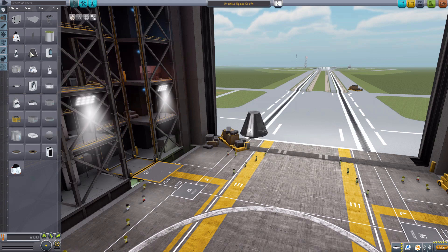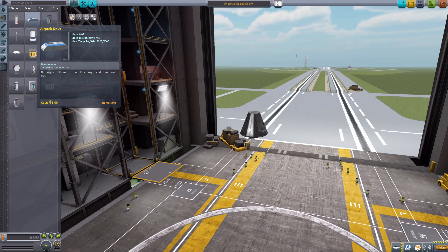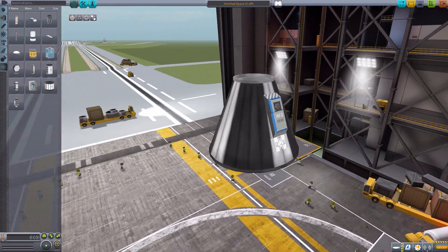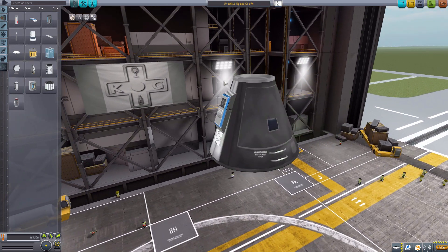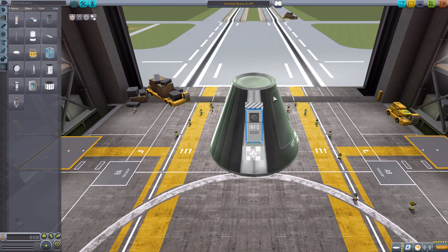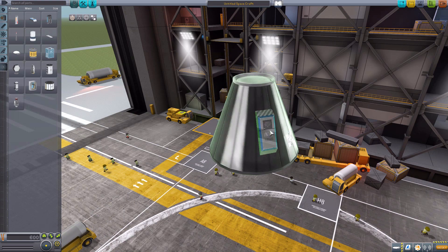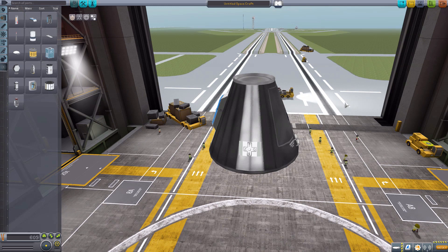Let's go back to the space center and jump into the VAB just to quickly take a look at the part itself. We'll grab the Mark I command pod and head down to the science tab, which is where we'll find the Air Park Drive - it has no additional stats, just a basic description. If we grab it and pop it on there and zoom in, you'll see it's not exactly the most complicated part. In fact, it looks like just a retextured radial parachute. But frankly, I'm perfectly okay with that - I couldn't care what this thing looked like as long as it serves its purpose and saves all of my beautiful ships and bases around the solar system. Small little part, not much to it, and as long as you have it attached somewhere on your vessel, you should be fine.